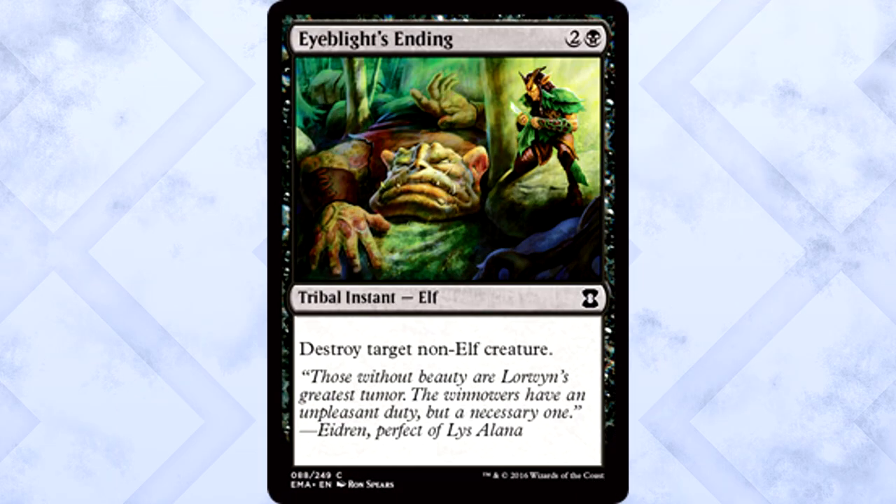Time to talk black. Eyeblight's Ending is probably the best black common. Instant speed, three mana isn't terrible, and it destroys any non-Elf creature. Sure, there's going to be an Elf player in your pod — maybe even two — but that doesn't mean this isn't a great card. It's still a solid removal spell with a very specific condition, and it's worth playing for sure.